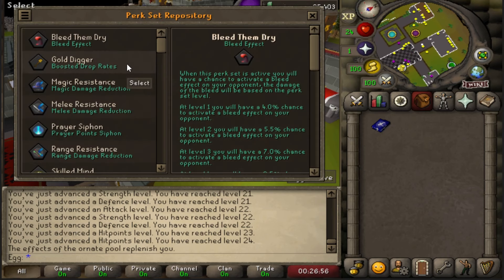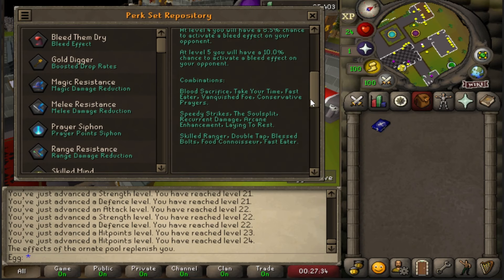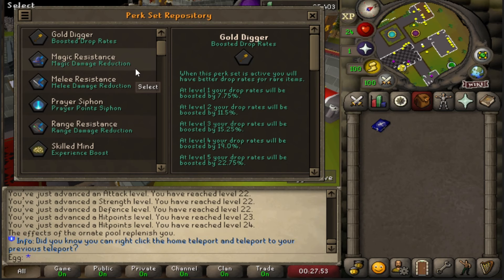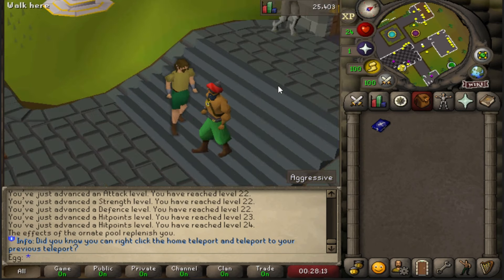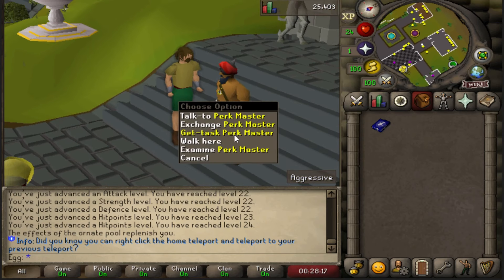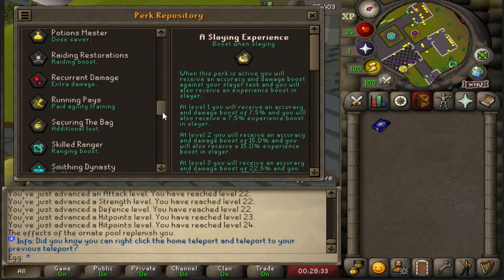There are full different perk sets as well. For example, 'bleed them dry' — when this is active, you have a chance to activate a bleed effect on your opponent. At level 5, you'll have a 10% chance. To activate this perk set, you'll need perks from a certain list. There are tons of different ones, ranging from XP boost, boosted drop rates, and higher or lesser damage. The perk system on Reason is extremely in-depth. I recommend getting your head start into it as soon as you can — just start grabbing tasks and repeating. As you get different perks, this game gets extremely fun.